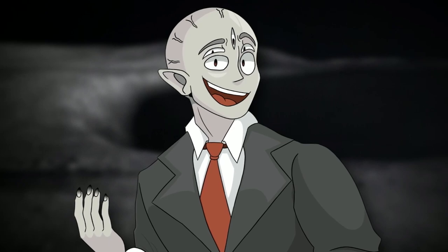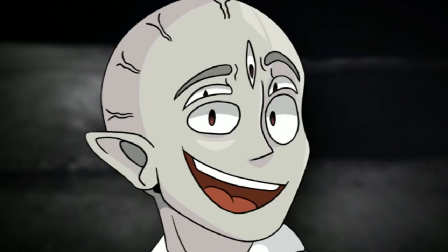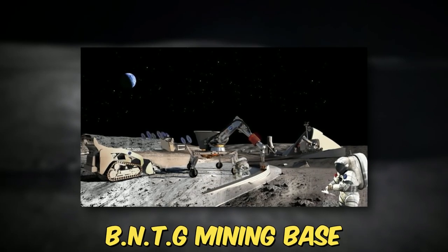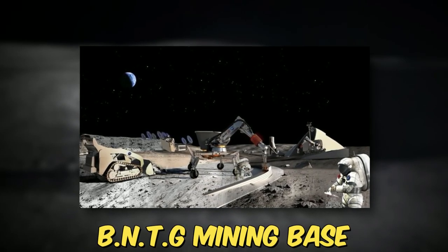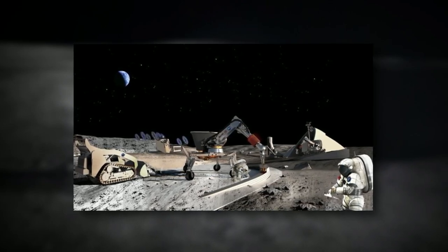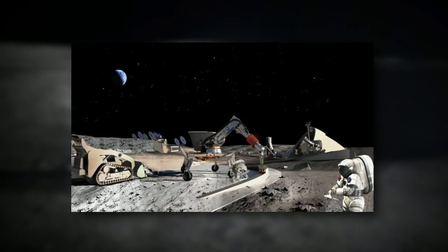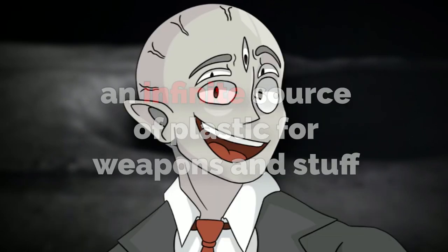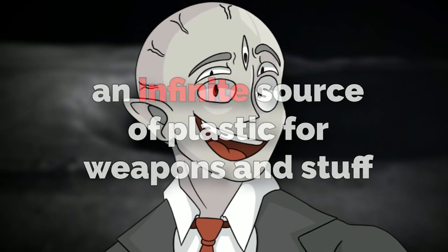So the moon actually isn't as big as the real moon — it's small, but you're also small, so it seems big. There's one base here from the BNTG group, and it's a plastic mine. Pretty much they mine this plastic for building materials and weapon materials, and then take it back to the level they came from. This planet is pretty much an infinite source of plastic for weapons and stuff.